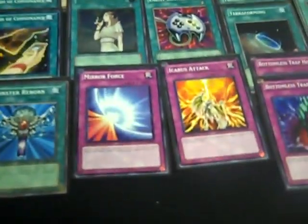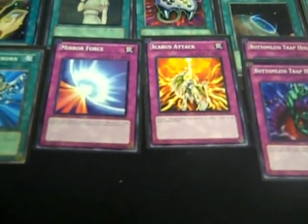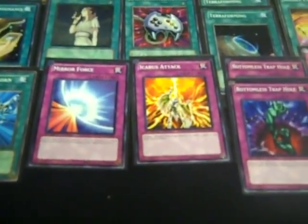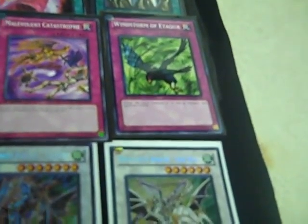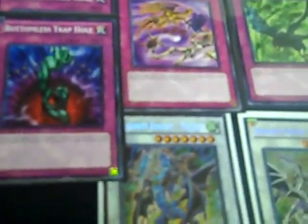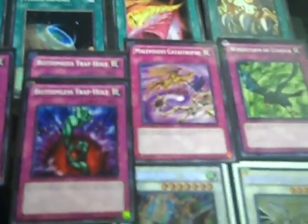Trap lineup's very simple. It's one Mire Force, one Icarus — you run ten targets for wing beats, so the Icarus is good. Two Bottomless cards — not bad, I promise. And a Malevolent Catastrophe and a Windstorm of Etaqua. Both very good cards in the deck. This is good to chain when your opponent's about to attack a monster called Ackless, and you can destroy their monster and then their spells and traps, so that's pretty good.